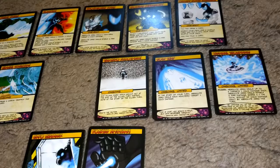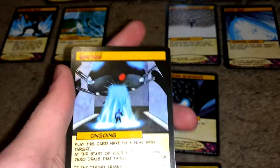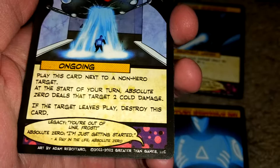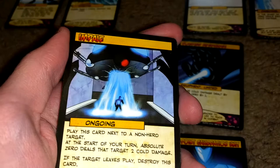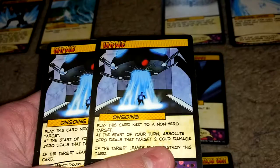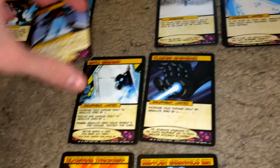Impale — two copies of it. You play it next to a non-hero target, and at the start of your turn Absolute Zero deals that target two cold damage. If the target leaves play, destroy this card. It's super good if you're dealing with a pretty bad enemy, because you can play both of them on him — they're not limited — and deal a lot of damage every turn. Play it on the character card of the main villain, unless there are multiple character cards or if you're fighting the Dreamer.